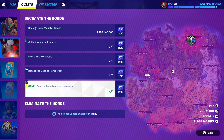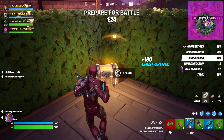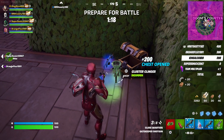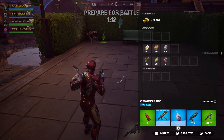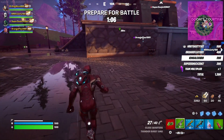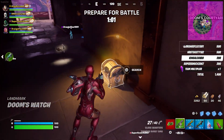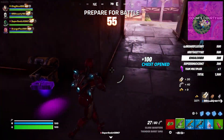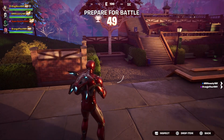Those are the cube monster spawners that spawn around the map — you have to take them out. I'll show you exactly how to do it. We're going to wait for the timer to go down to zero, so please be patient. Make sure you grab enough bullets because bullets are very important in this game.